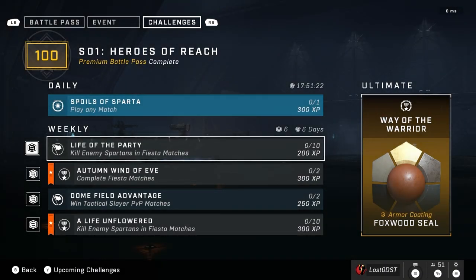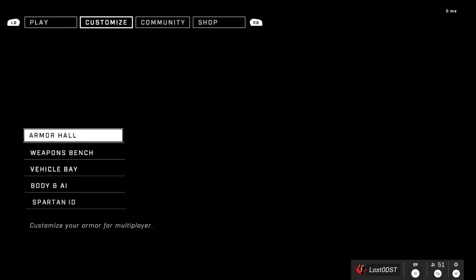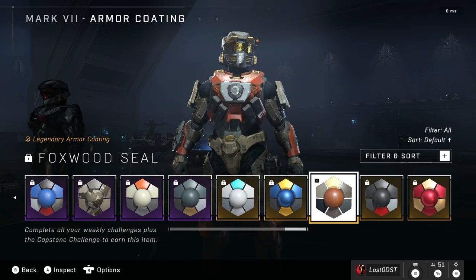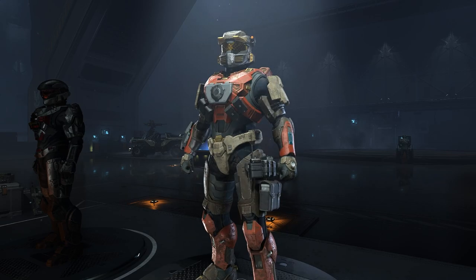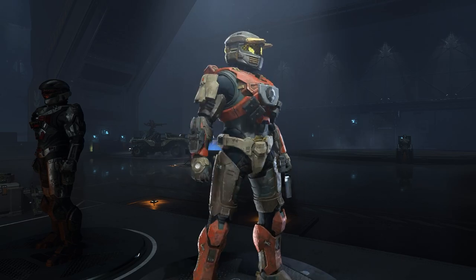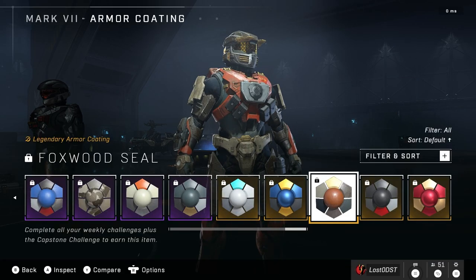For this week we actually got something that looks pretty nice — it's a coating called Foxwood Seal. It kind of looks like a coating we got way back, but I checked it out and it certainly looks different. I don't have it unlocked yet but I will grind for this one. It looks pretty nice — has a little bit of gold, kind of a red-orange or brownish-reddish color with some tan and brown. I think this week's ultimate reward is definitely worth it, a lot better than last week's stupid emblem.